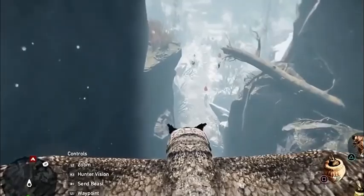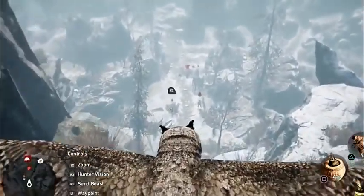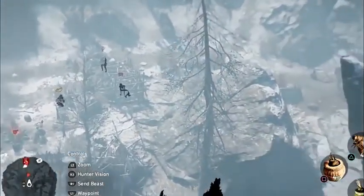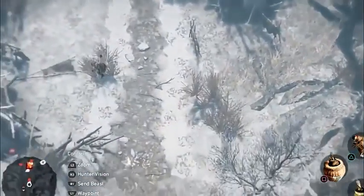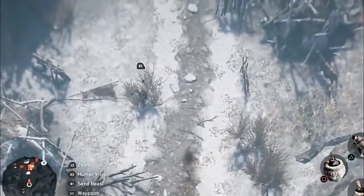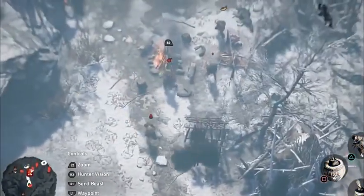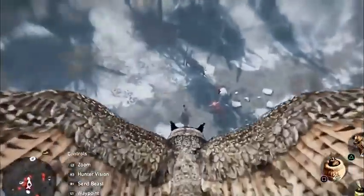One of the most useful abilities is the bird's eye view, looking down on everything ahead of you - almost like using a drone. You can see what's up ahead before you go in and risk your life. You can even perform attacks with the bird, swooping in to attack enemies.